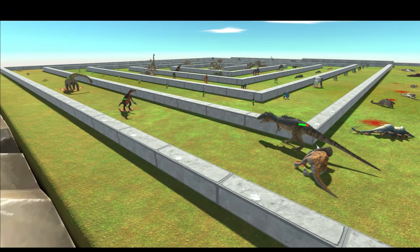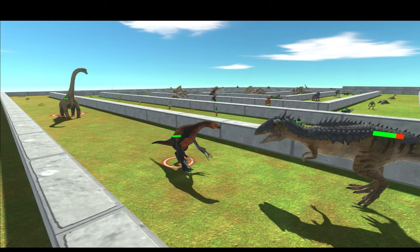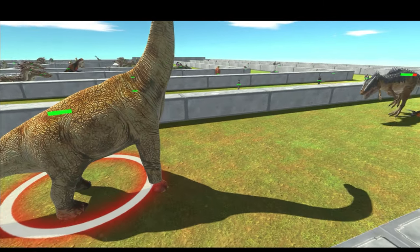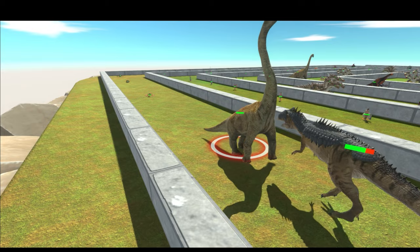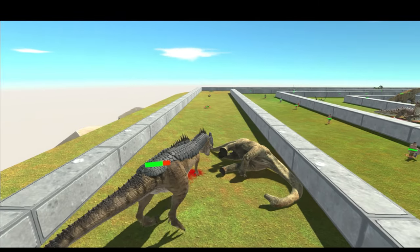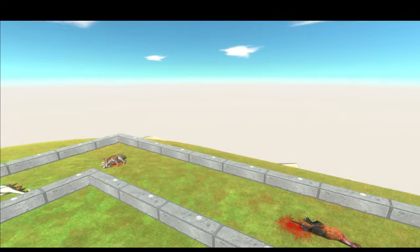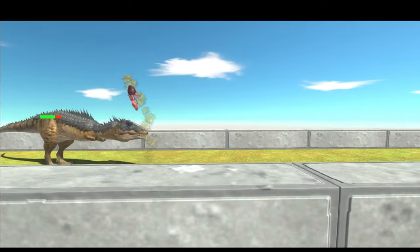One hit kill for the Triceratops too. Pachycephalosaurus did get a hit in but was one hit killed again. Now the block users - Pachycephalosaurus did do a bit of damage. That's the one hit kill for the thirteenth unit. Onto this ant - yep, one hit kill as expected. Pretty brutal kill too.